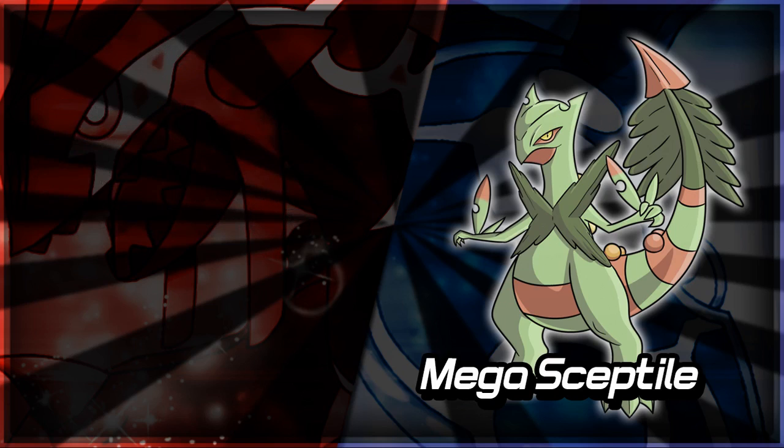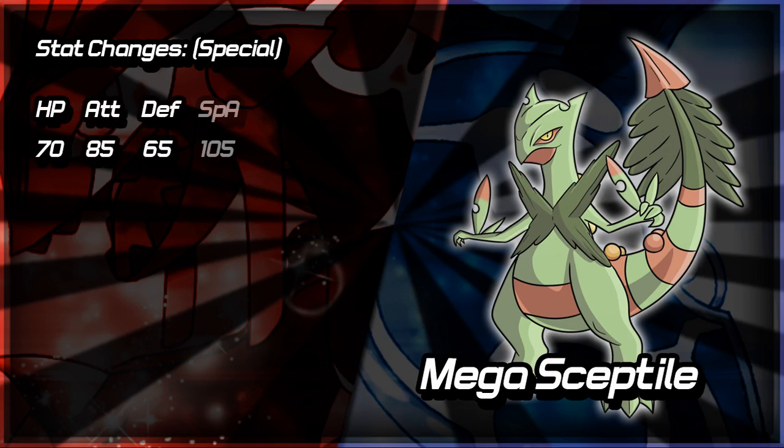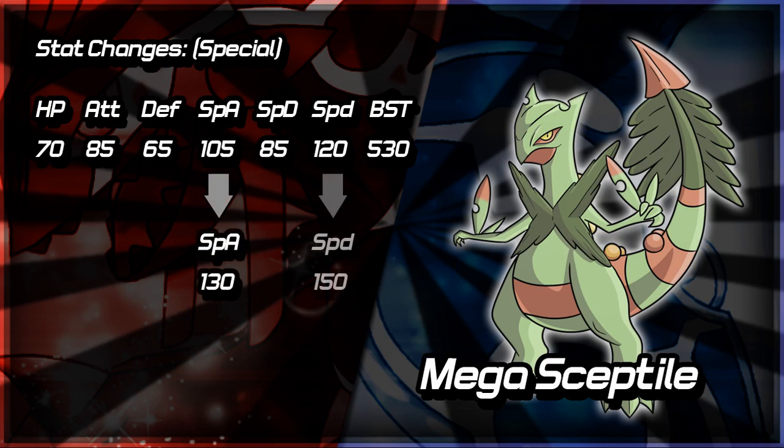Now let's look at the base stat totals and stat changes for Mega Sceptile. Because normal Sceptile is a special attacker but looks like a physical attacker, I'm going to do two sets of stat changes — one going mainly special and one going mainly physical. Sceptile's base stats are: HP 70, Attack 85, Defense 65, Special Attack 105, Special Defense 85, Speed 120 — a base stat total of 530, same as Blaziken. Since Blaziken's total increased by 100 to 630 as Mega Blaziken, Mega Sceptile should have a base stat total of 630. For the special build, Special Attack increases to 130 and Speed increases to 150.